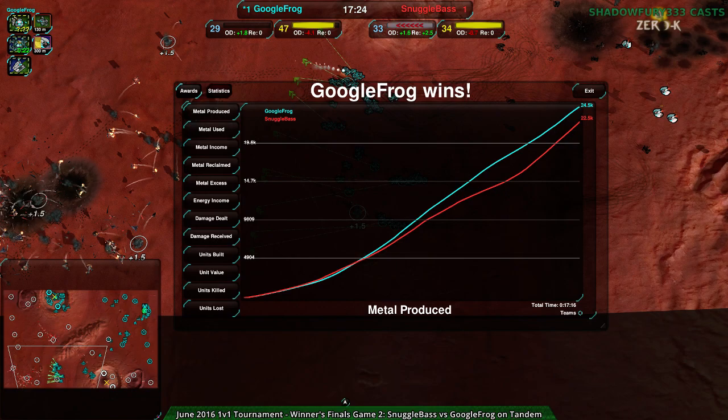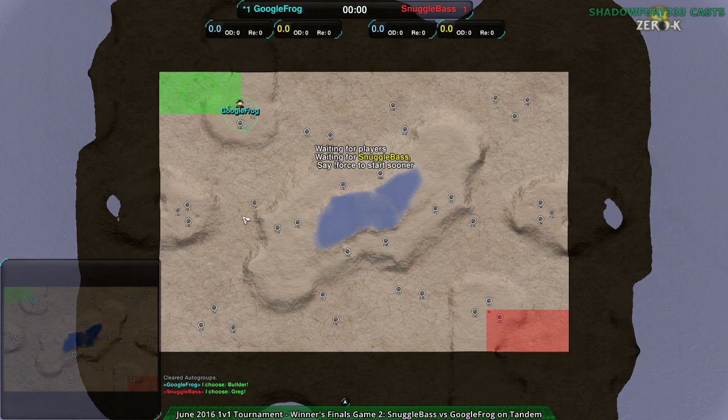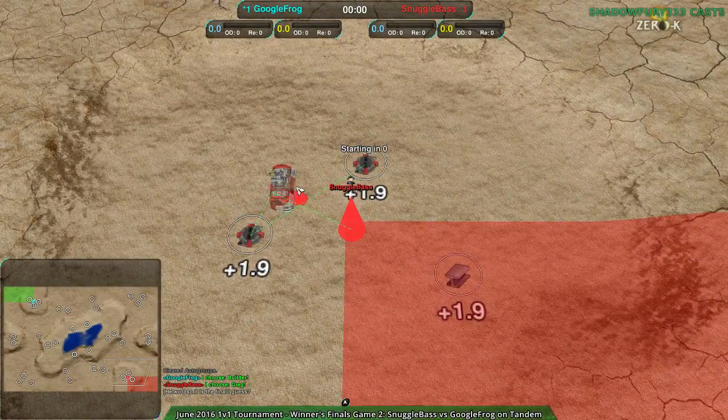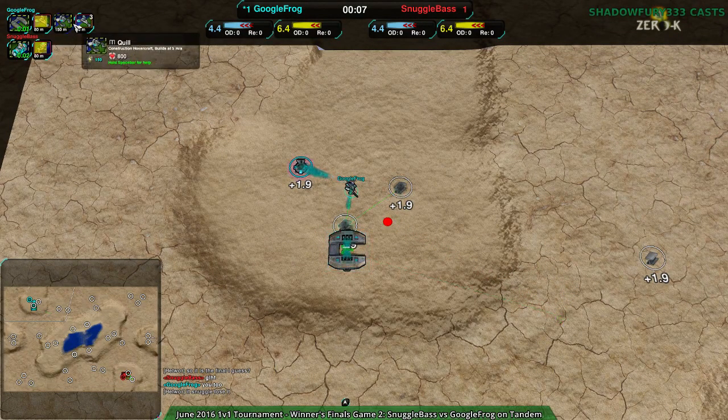The next map is going to be on Doom Patrol — wait, that's actually right. Wanderlust was Game 1, Doom Patrol was Game 3's Snugglebase choice. So we are seeing Doom Patrol again. Google Frog going for Hovercraft — yes, indeed correct. Snugglebase not sure what they're going to go for — Amphib, okay that makes sense. So Snugglebase on Amphib and Google Frog on Hovercraft — probably going to see quite a few Daggers to start out, with Snugglebase going for Ducks.